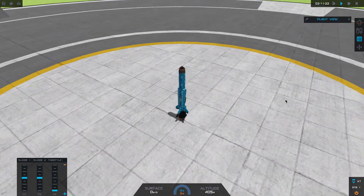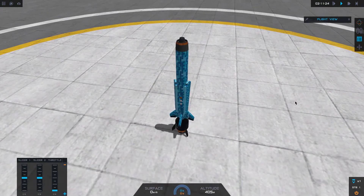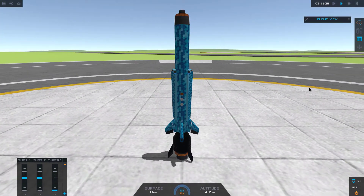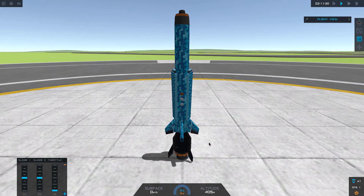Hey, so we are doing a cruise missile today — kind of proud of this thing. Real quick: got a solid rocket booster cruise missile here, jet-powered JC-251, got some wings that pop out, and we have some indicator lights. With all of that said, let's go into map view.